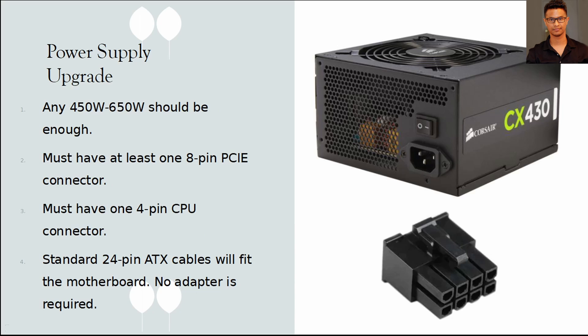For the power supply upgrade, any standard power supply will work. I'm using a Corsair 430W, which is enough for this computer. Anything from 450W to 650W should be sufficient, but make sure it's an 80-Plus certified one — never use a non-certified power supply, as that's never good for your computer. Whatever power supply you get, make sure it has an 8-pin PCIe connector and a 4-pin CPU connector. No modifications are needed — the standard 24-pin ATX cable will fit on this motherboard.